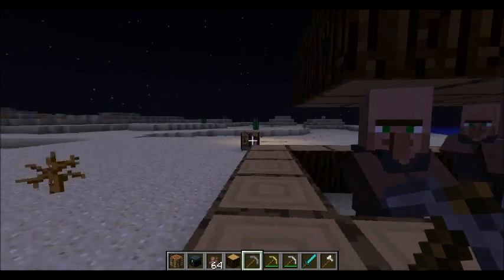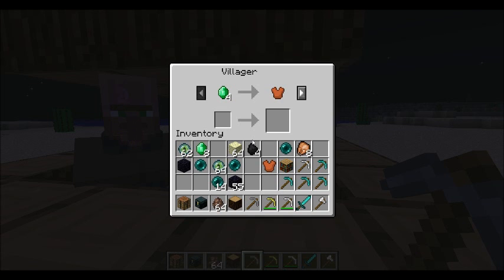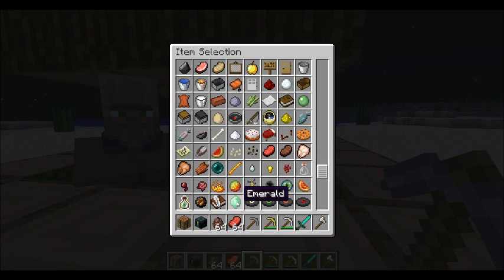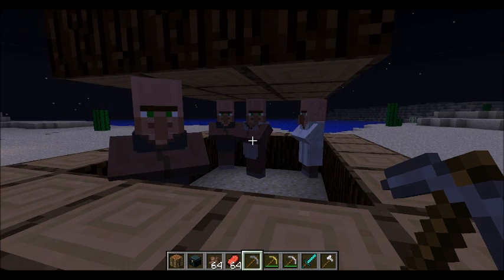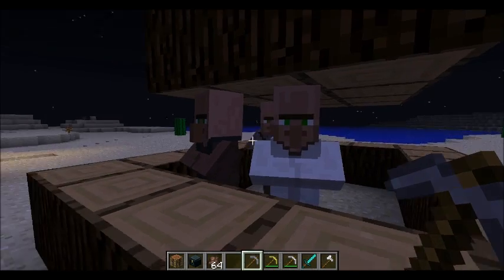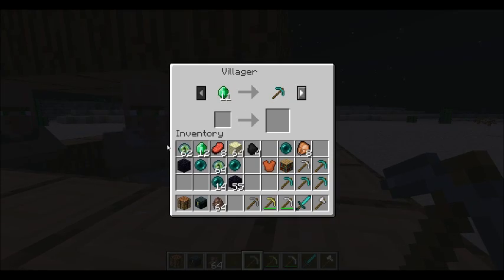Another villager has multiple trade options - a leather tunic for instance. If I put in 14 raw beef, he will give me an emerald. So that's how you gain emeralds if you're not mining them - you don't actually have to go mining to get any emeralds at all.